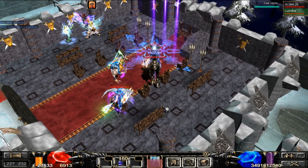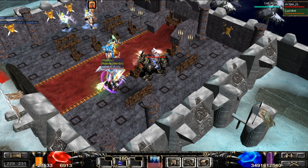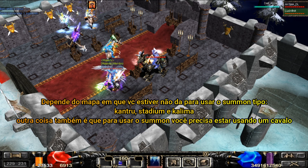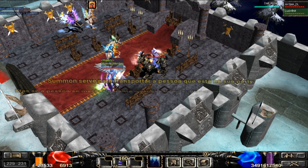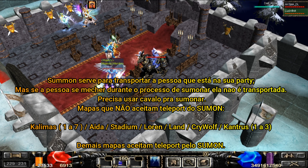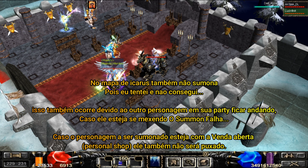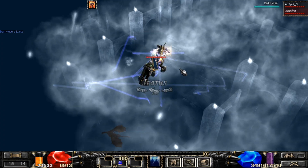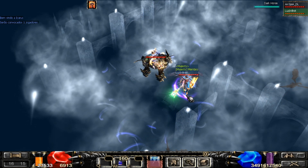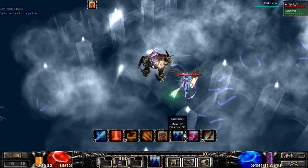Deu certo! Olha ele aqui — ele vem normalmente. Basta que ele esteja no level necessário para estar nesse mapa. Mesmo se o seu amigo ou personagem estiver PK, você consegue convocar ele normalmente, summonar para o mapa que você quiser. Na real, tem mapas no Muka que a gente não consegue summonar alguém. Para Aida eu não consegui, como vocês viram. Vou tentar por último puxar meu SM para o mapa de Ícaro — veio normalmente!